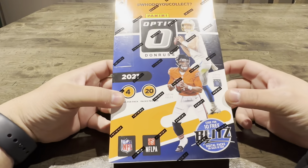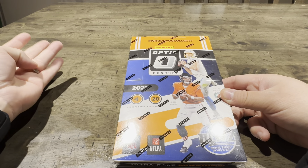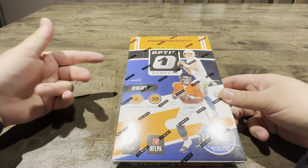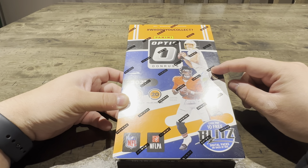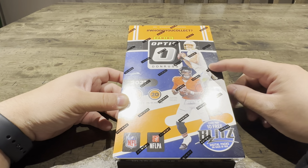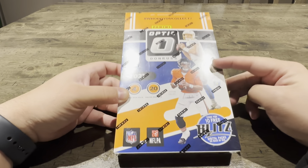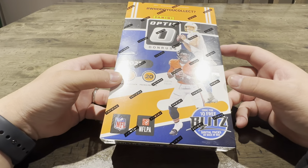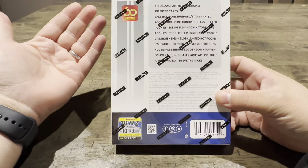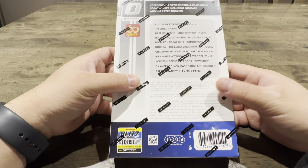Okay guys, I'm super excited for this video. So this is a 2021 Optic Football Retail Box. I got this on Dick's Sporting Goods. They came out a couple weeks ago. I saw these come out in like December maybe. For a retail price of $100, I feel like this is a crazy rip. I actually got five of these boxes. I'm going to probably just hold the other four, but I really wanted to open this up.